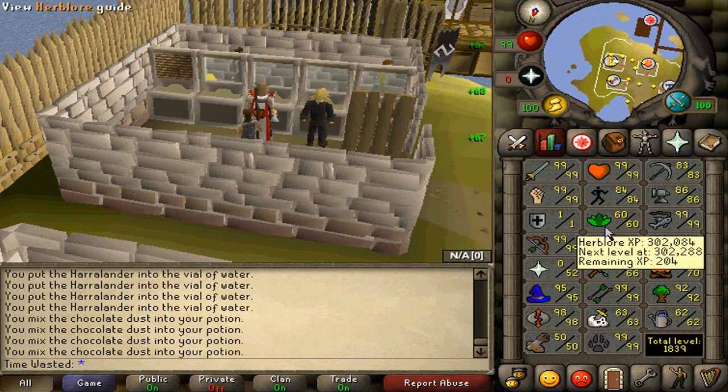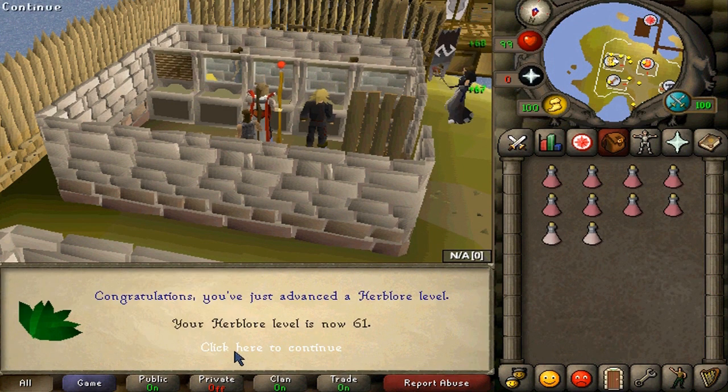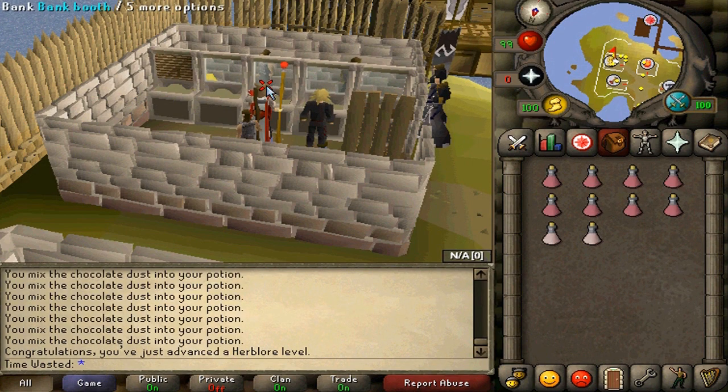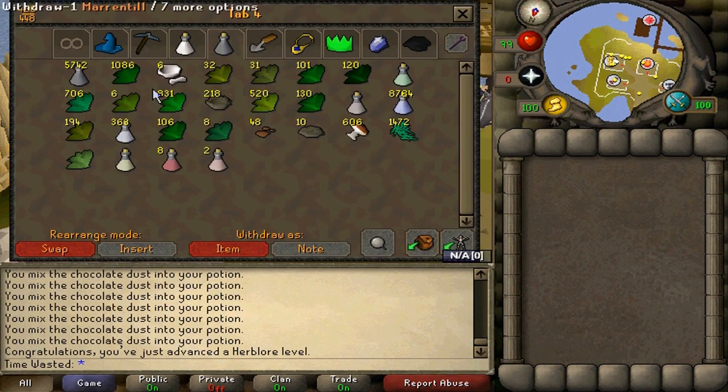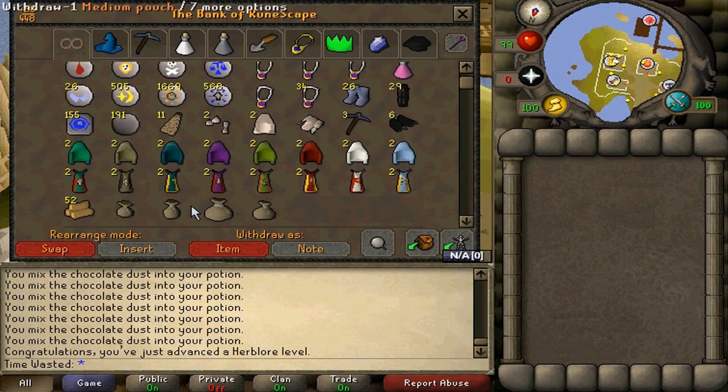Hopefully this will get me 61 Herb. I'm pretty sure I was 52 or 53 before this, so in about an hour I got like eight Herblore levels, which is good. I can now do magic essence mixes, and I can pretty much stop training the skill because that's the most useful thing I can ever make — just kidding, I have no idea what those do.